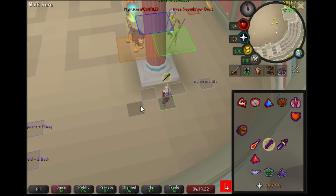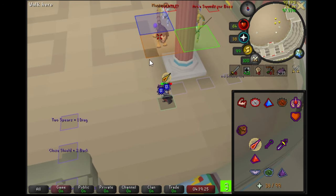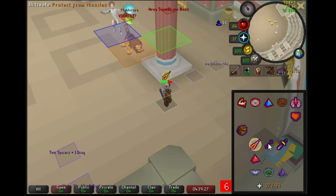This is another example of a front-ranged manticore and a back mage. You stand one tile away from the pillar, then move two tiles out west, and pray against the manticore, and the mage will naturally off-tick. Remember, you have to pray against the mage's second attack.